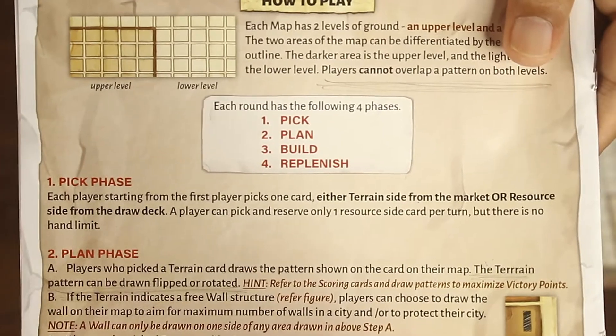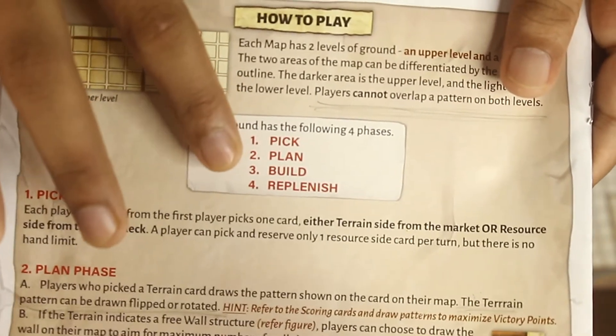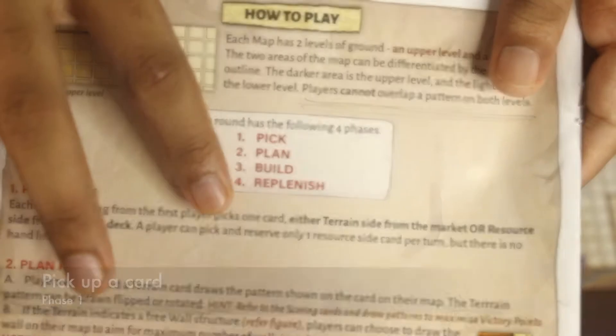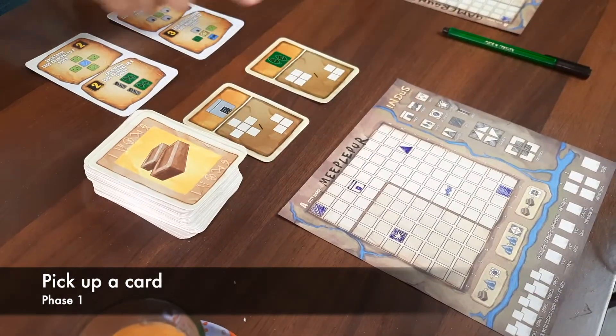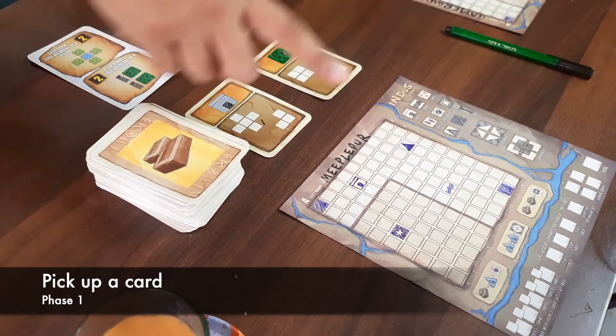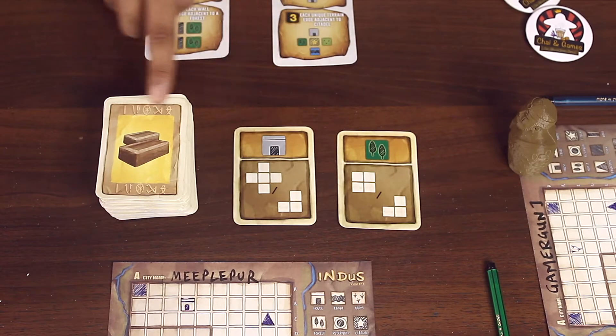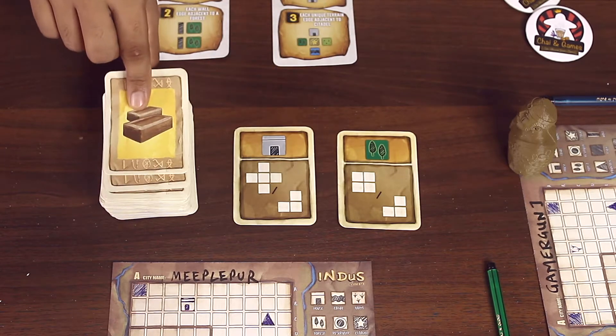There are four phases in the game: Pick, Plan, Build, and Replenish. In the first phase, starting with the first player, each player picks up one card from the marketplace. They may pick either one of the open terrain cards or the top card from the resource deck.